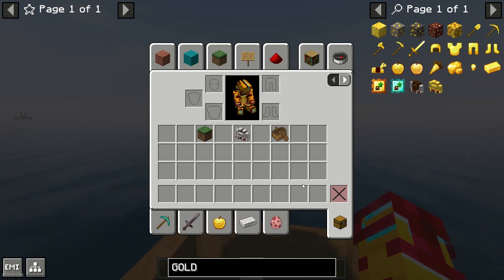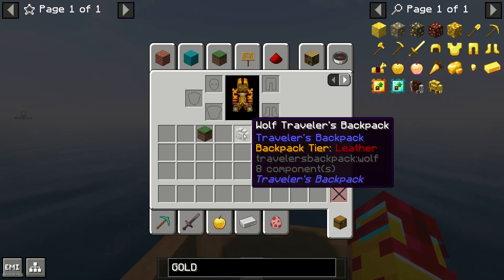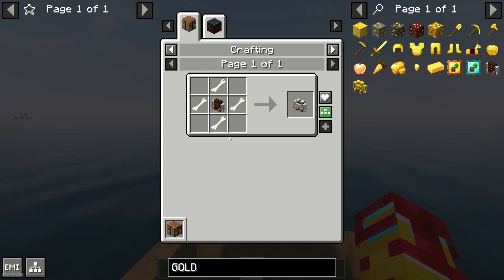Also, this menu works not only for vanilla Minecraft, but for all items from any other mods — usually, though not always. After that, find the item whose recipe you want to see, choose it with your mouse wheel, press the R button, and you will see this menu.